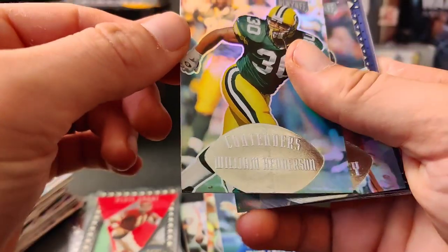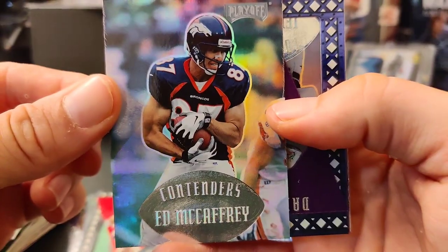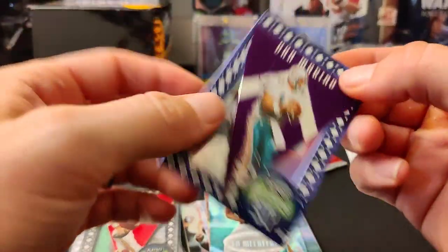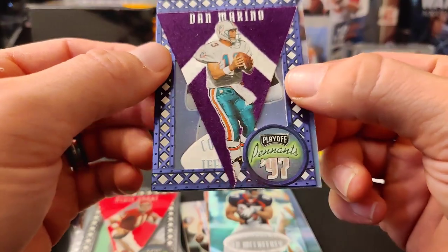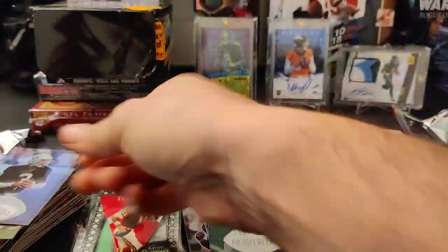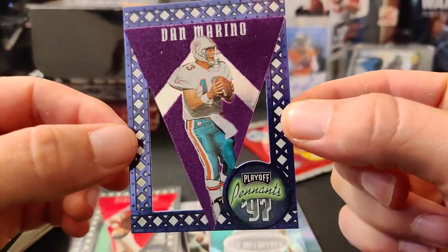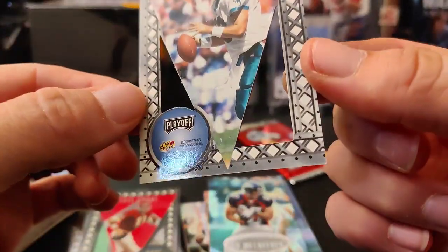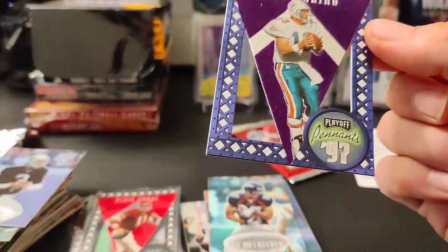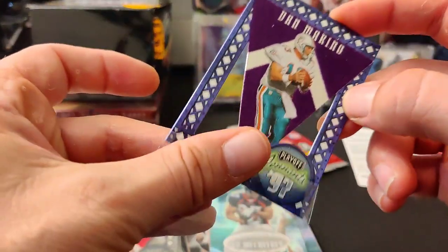All right, we got a William Henderson and Ed McCaffrey — that's cool, Christian McCaffrey's dad. Oh look at that — Dan Marino! A blue one. Jeff George on the back. Dan Marino blue pennant card, got the felt on there — that's really cool looking. That's a nice looking card. Is it numbered? Not numbered that I can see, but it's a very cool looking card. Definitely digging that one.